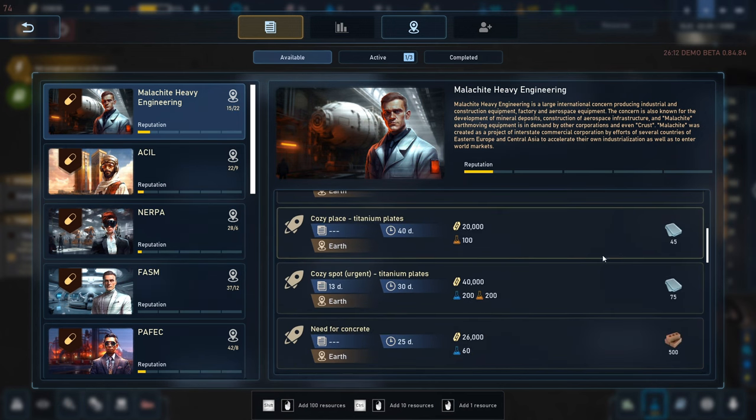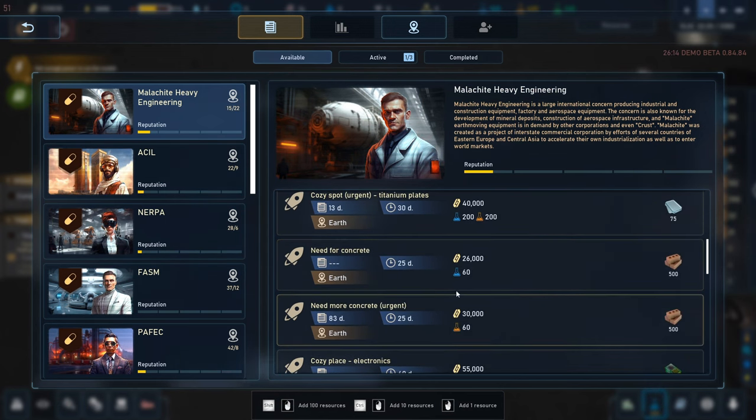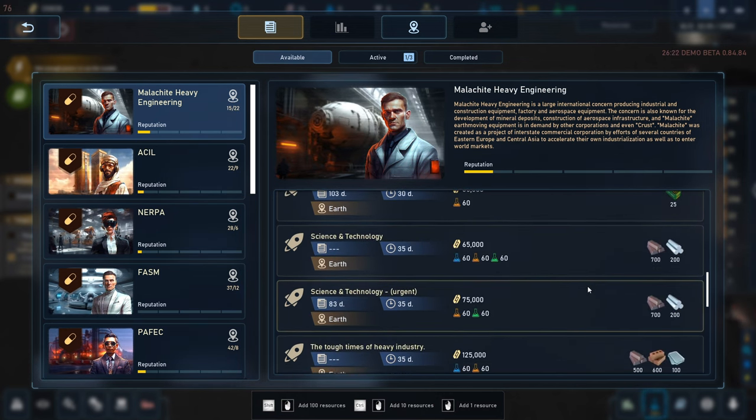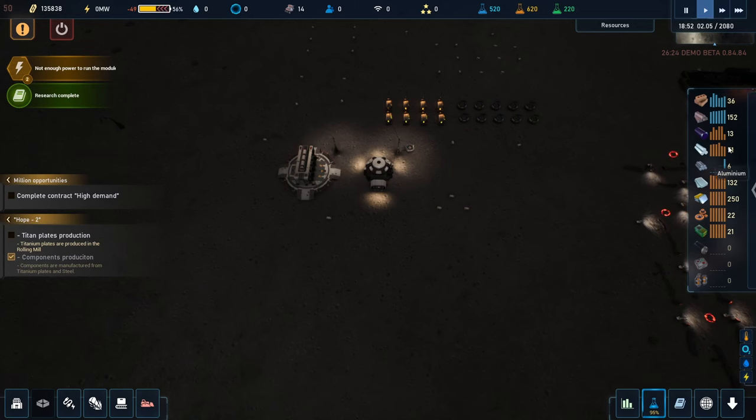We'll probably get some science points and maybe some reputation points as well. We can look at other available contracts. Whoa — these are different companies with multiple contracts. 250 silicon — that's a little rich for our production levels right now. Titanium plates — we could be doing these. Concrete — we don't have a ton of anything, oddly enough we have mostly iron: 152 iron. Research is complete!